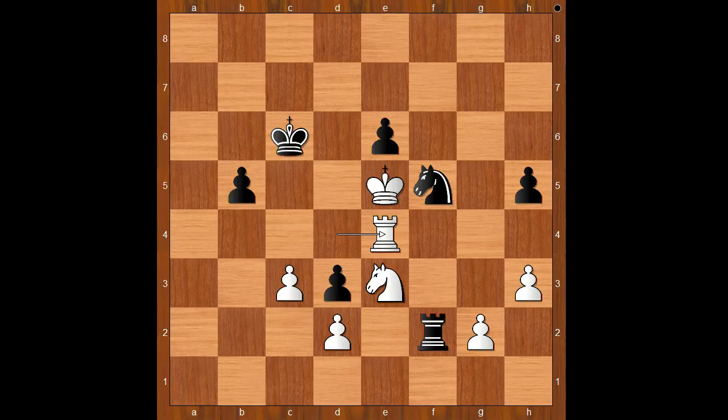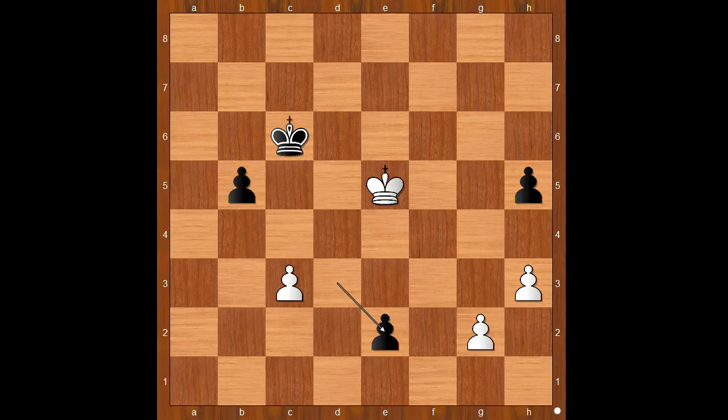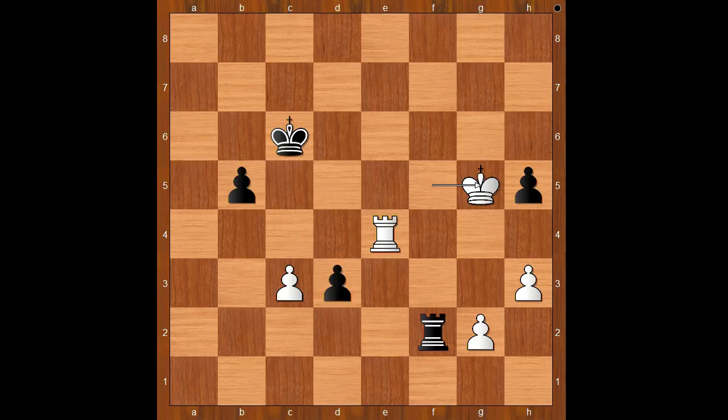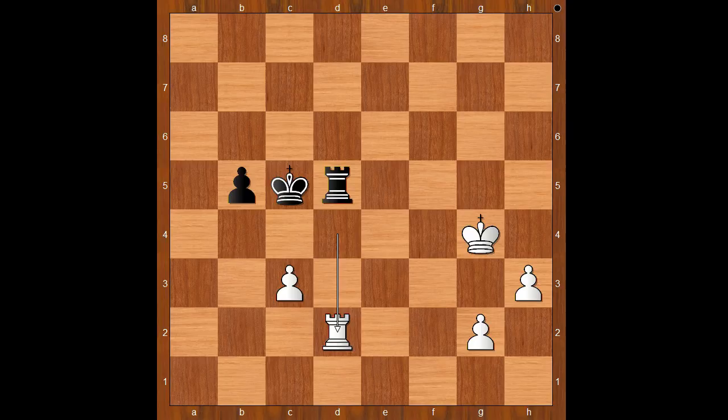If knight to f5, one line goes like this: rook takes on e4, rook takes on d2, knight takes knight, pawn takes knight, king takes pawn, rook to f2 check — black is clearly better. If king goes to g5, then d2; if white king goes to e5, then rook to e2 and black wins. Continuing: after king to g5, d2, rook to d4, king to c5, king takes on h5, rook to f5 check, king to g4, rook to d5, rook takes on d2, rook takes rook.